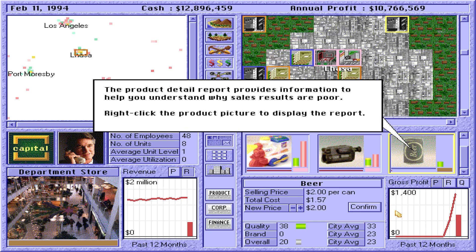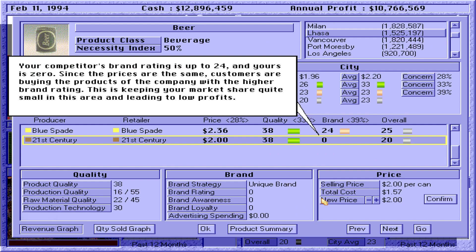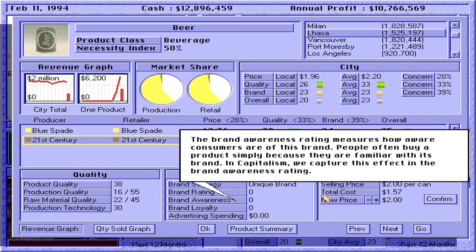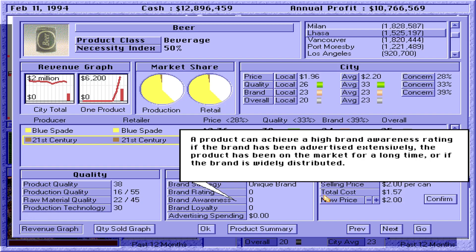The product detail report provides information to help you understand why sales results are poor. Your competitor's brand rating is up to 24 and yours is zero. Since the prices are the same, customers are buying the products of the company with the higher brand rating, keeping your market share quite small and leading to low profits. To compete, you must increase your brand rating. A brand rating is the sum of two factors: brand awareness and brand loyalty. A brand rating cannot be changed directly — instead, you must work on the underlying factors.